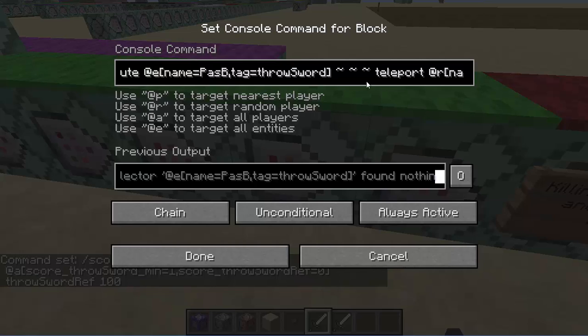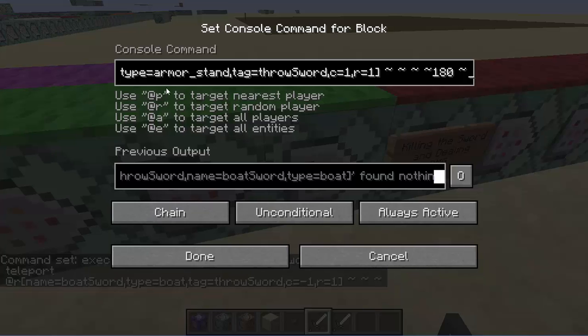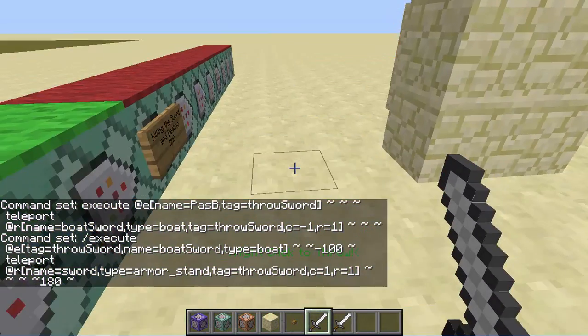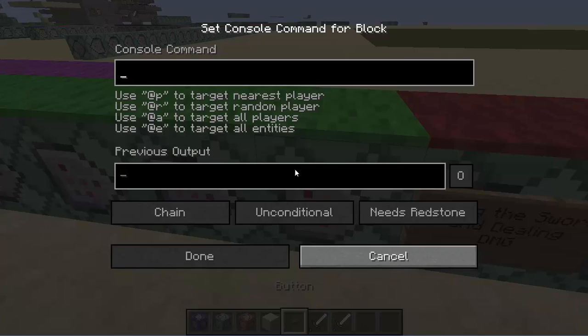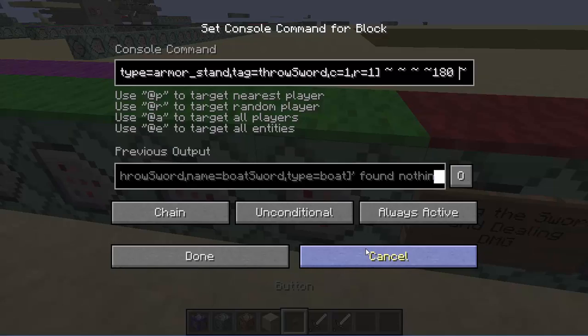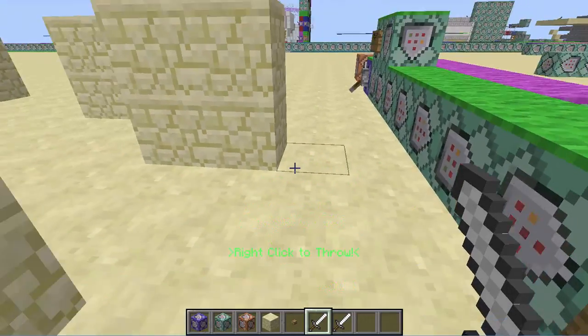These extra little things like tag equals throw sword and name equals boat sword just specify what it is, so two raycasting commands in the same world don't conflict. Then this next command teleports things below it — this one is executing at the boat and executing 100 blocks below it, which is where the armor stand would be, and it's teleporting an armor stand that is a sword — just one of the youngest — in a radius of 1, to it. So it's executing at the boat up there, looking all the way down, finding the armor stand, and teleporting it there facing the same direction as the boat. I put 180 because the boat is moving backwards, so without the 180 the sword would face me. So as it moves through the sky, it'll teleport the sword along with it.